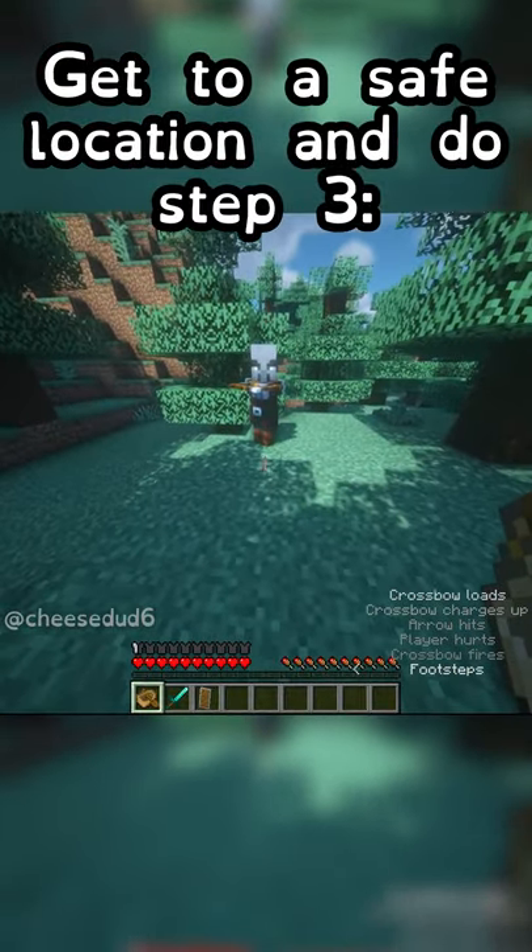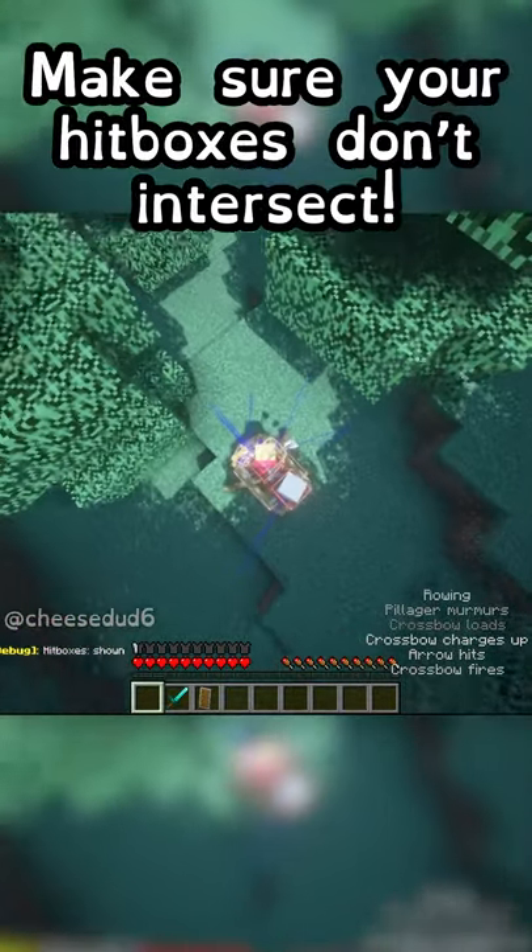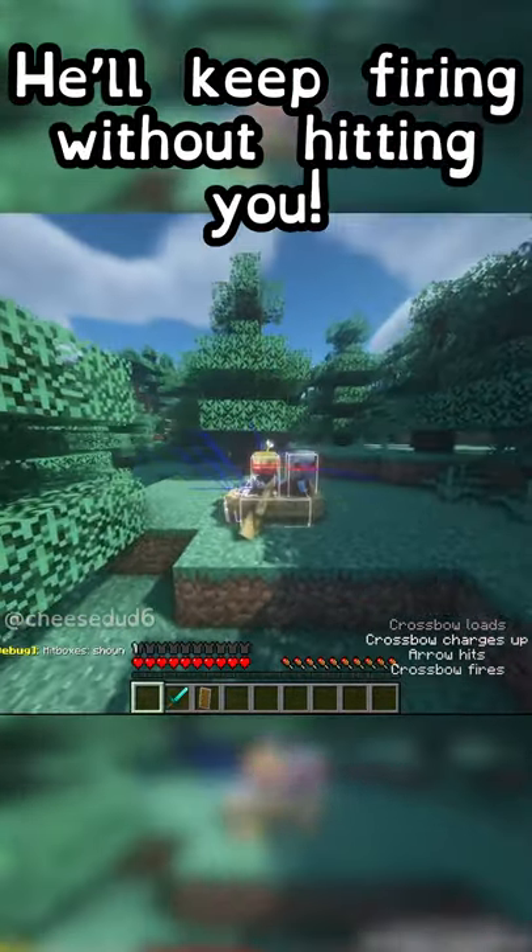Once you've gotten to a safe location, do step 3: place him in a boat. Now get in the boat, turn on F3 and B to enable hitboxes, and make sure your hitboxes don't intersect. Now he can't hit you, but he keeps firing his crossbow.